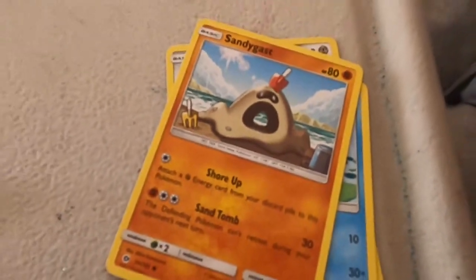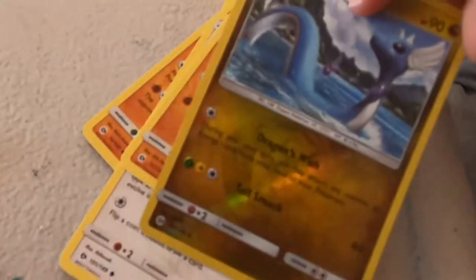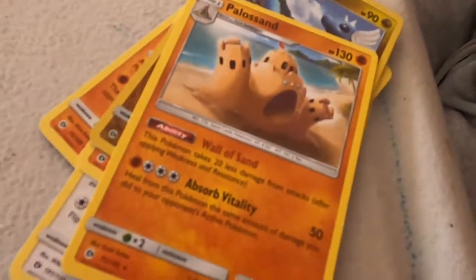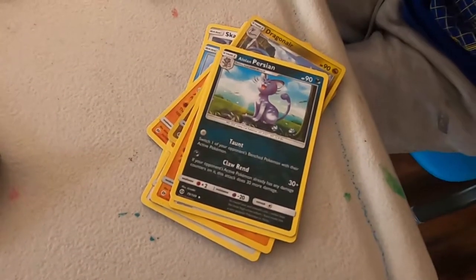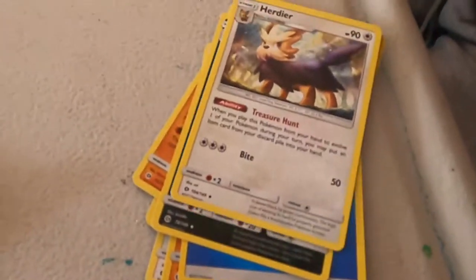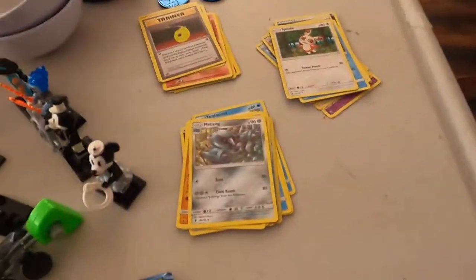Sandycast, Eevee, Crab Walker, Politoed — it's weird. Sandcastle, Energy, Persian. Oh, look — it's Persian. Isn't that from Team Rocket? It looks like it's an evolution of Meowth. Pryor, Wishiwashi — that's a weird name. Okay, let's put these down.